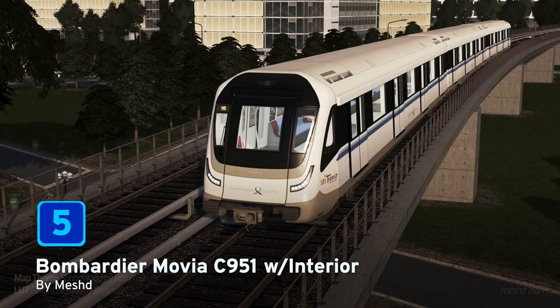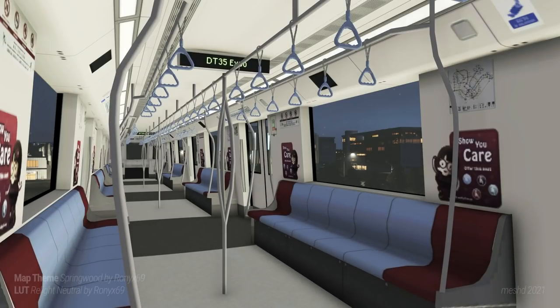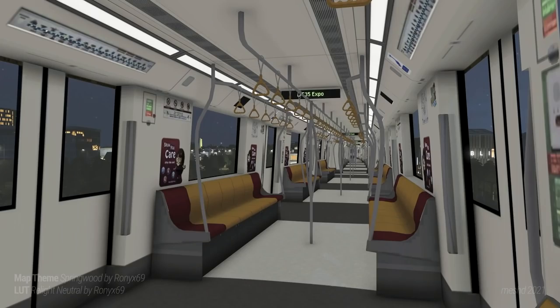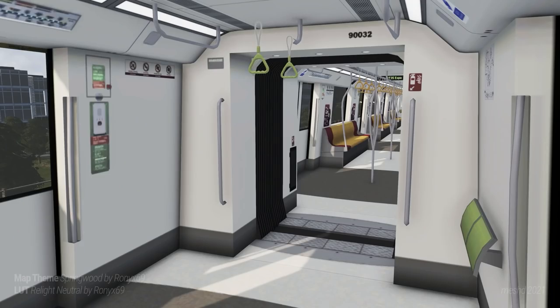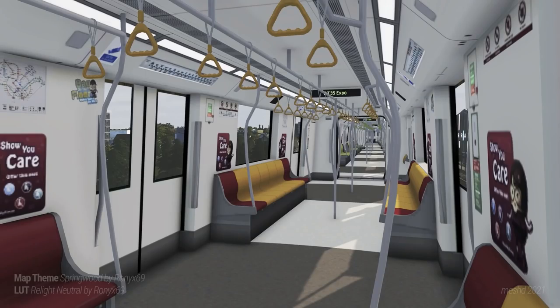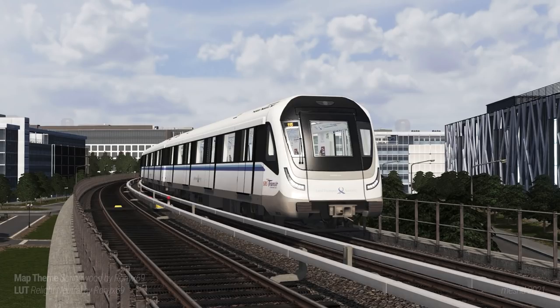At number five we have the Bombardier Movia C951 with interior Metro Train by MezHD. This absolutely beautiful metro train has an interior to die for — I've been on so many trains that look just like this. Look at the seats, the handrails, the signs on the wall. It just looks fantastic. It's suggested that you use along with this the additive shader mod, which will give you the transparent glass effect, the headlight, the rear light and the dot matrix display. And don't forget the first person camera mod as well, so you can zoom in and peek inside the windows at this beautiful asset.